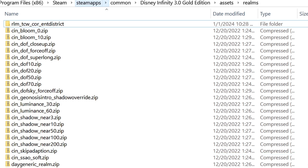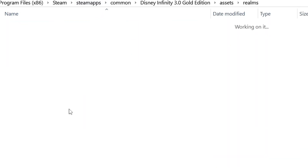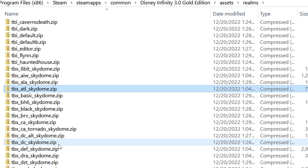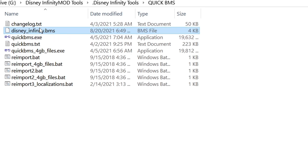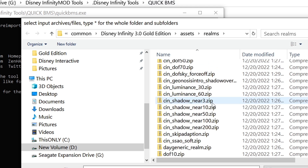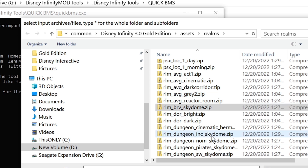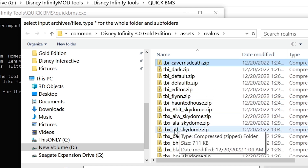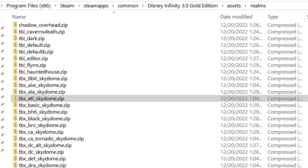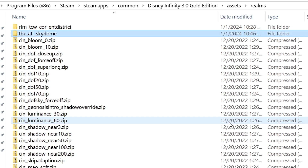Once you've got your folder unzipped, you're going to want to unzip another folder, and the other folder depends on what skydome you want to replace. I'm going to use Atlantis, so that'd be under tbx_atl. We're going to do the same thing we did in QuickBMS and unzip that one — you can use any one you want, this is just the one I'm using. Find tbx_atl skydome, open it, save it.